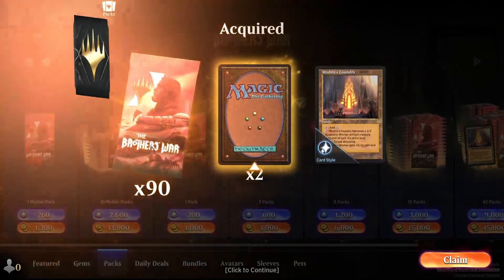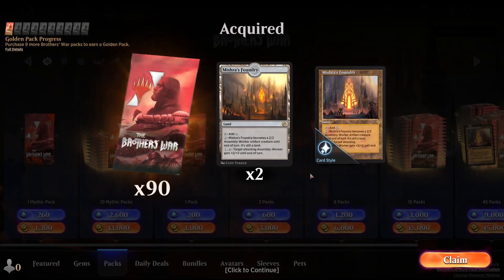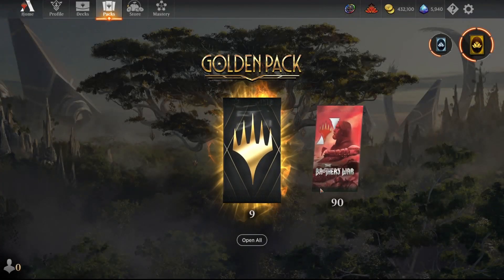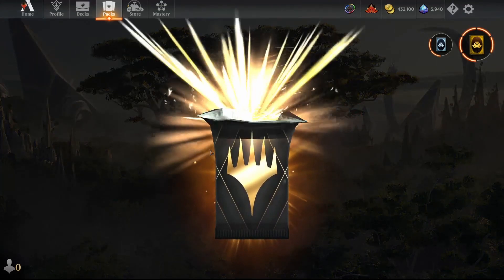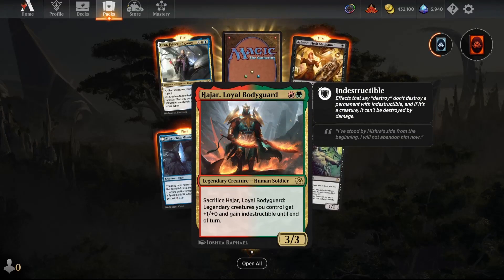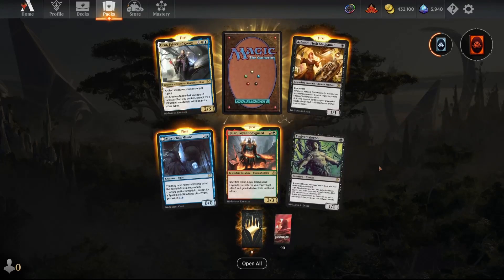We spent 90,000 gold on Brothers' War packs and got 90 packs, two Mishra's Foundry card rewards, a card style, and nine golden packs. I'll go ahead and open one golden pack to show you what it's all about. We got two rares from Brothers' War, and actually a third one from Brothers' War, and then two rares from other sets — Mirror Hall Mimic and Evolved Sleeper.